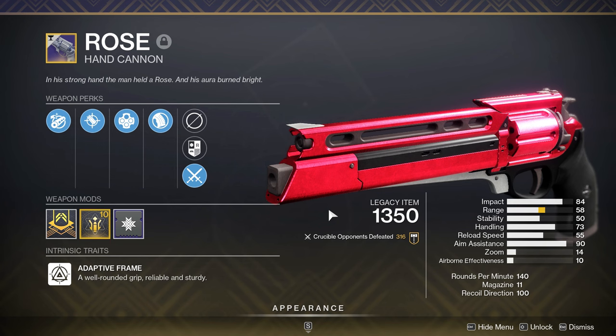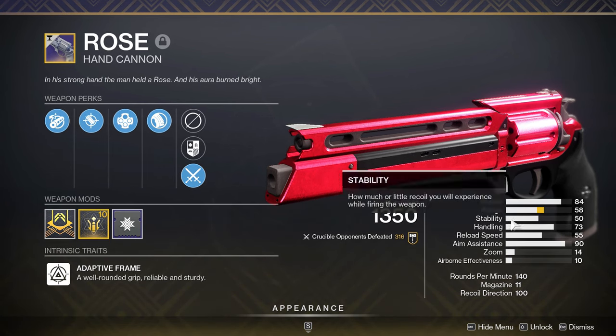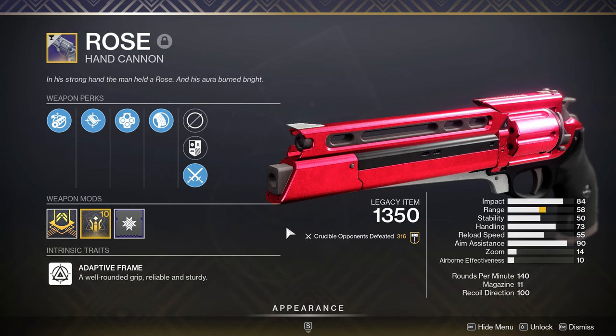Spare is a pretty close second — I really want to see that gun return as well — but this gun is easily, in my opinion, the coolest looking 140 in the game. It is so clean, and the fact that we never got random rolls on it is just a shame. But this thing is going to be coming back, and we are going to be getting random rolls.